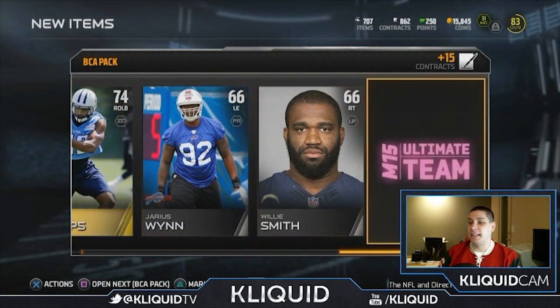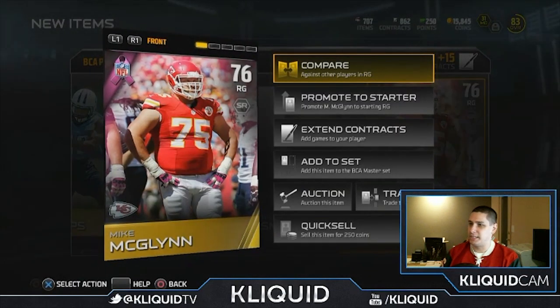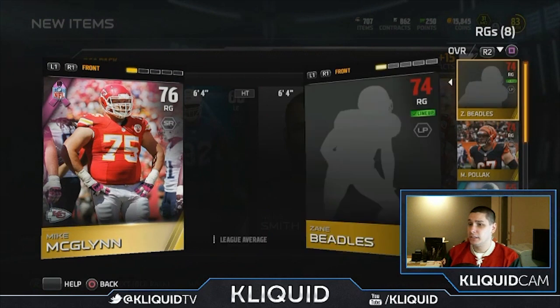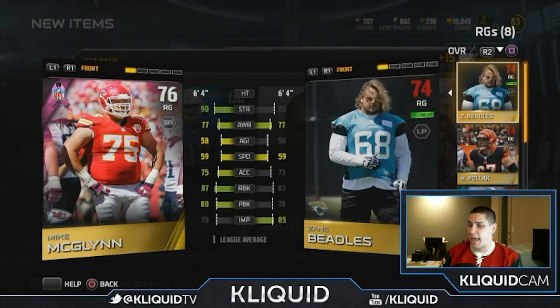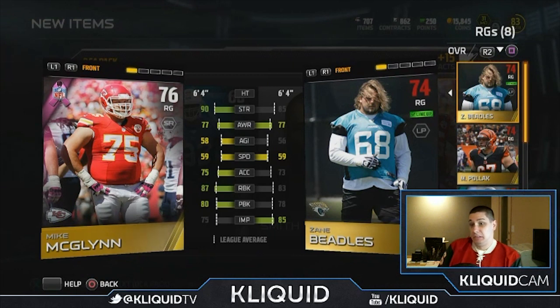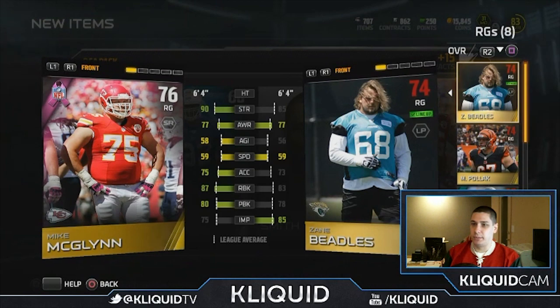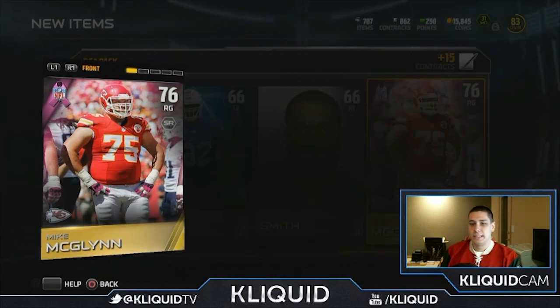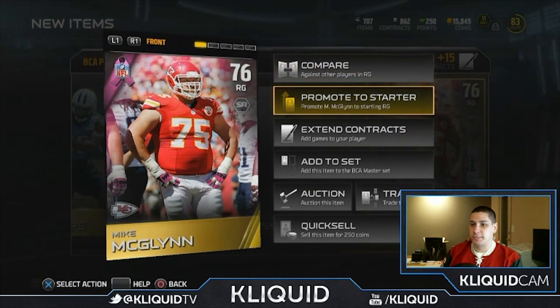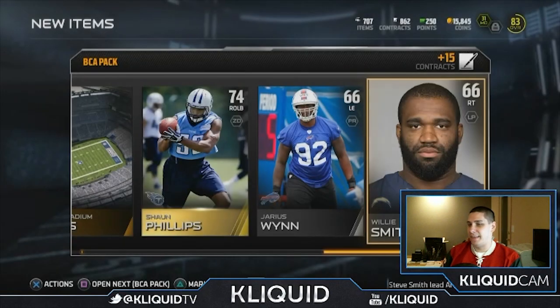Chris Culliver, Jim Harbaugh, That Johnson, Sean Phillips — nothing exciting there unfortunately. And Mac McGlynn — let's see what he's got going for us. I don't think he's probably gonna be a starter for me. Actually, maybe he will. He's definitely gonna get the start over Zane Beatles for sure — he's pretty much better in everything other than impact block. Not surprised I'm starting a Chiefs player, but desperate times call for desperate measures. We'll promote him to starter.